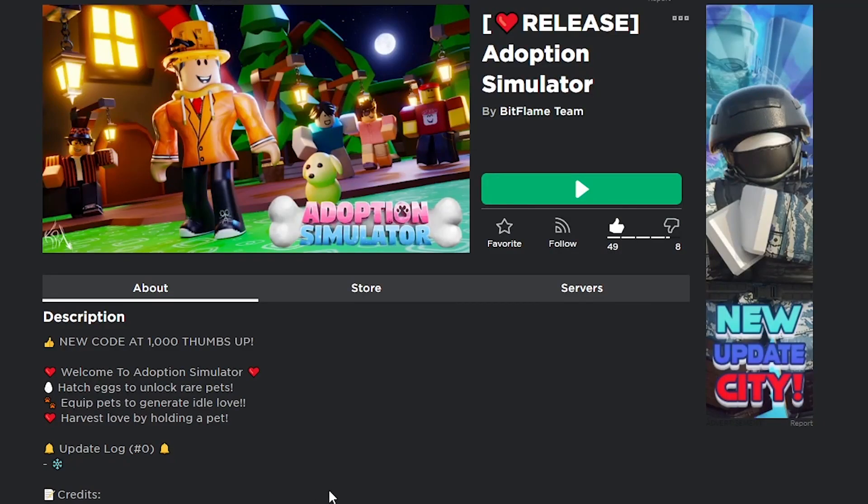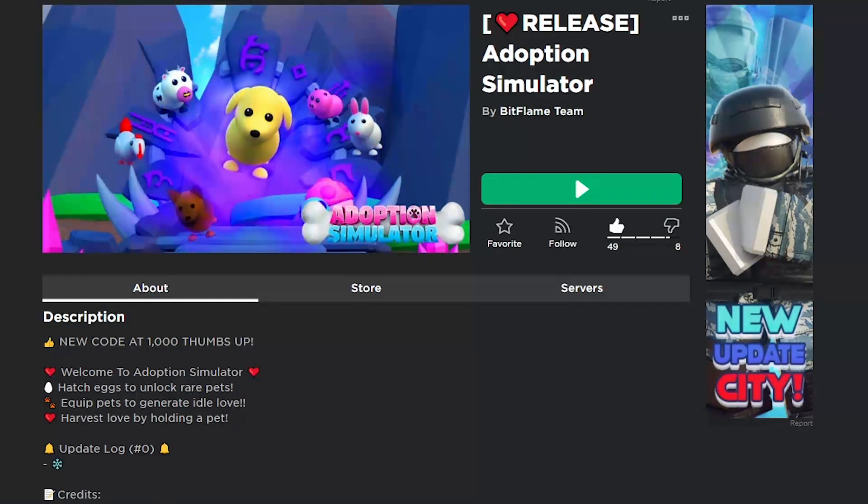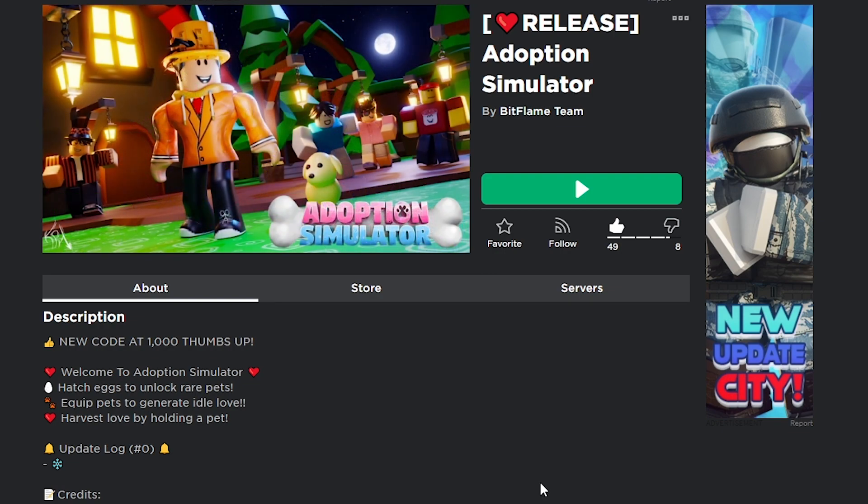Hey guys, what's going on — Noah here. I just released my new simulator and it is so good, you guys should definitely play it. It's called Adoption Simulator. The whole idea is you hatch new eggs, you get cool looking pets, you click to gain love, use that love to get more pets, unlock more eggs, upgrade yourself, and so many other things. I'll show you in a second.